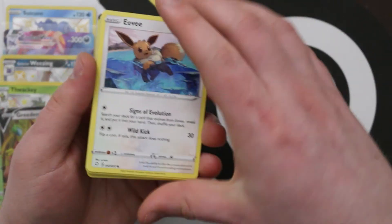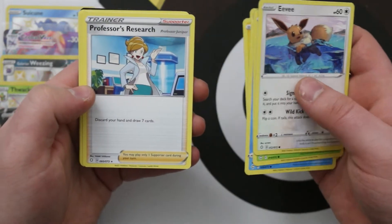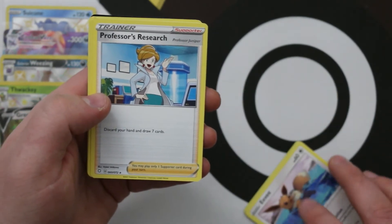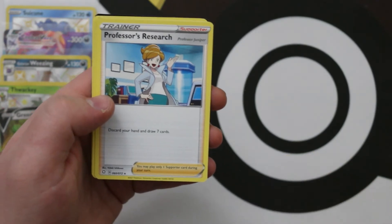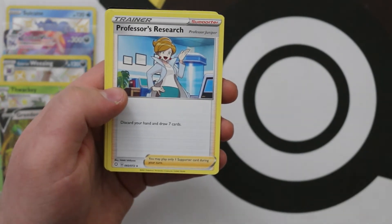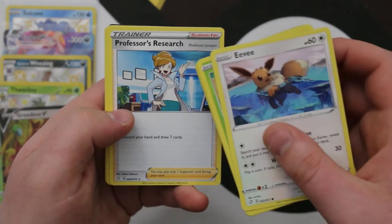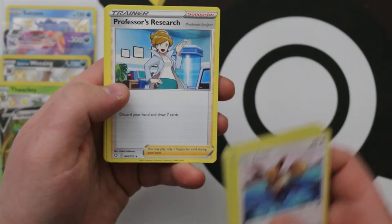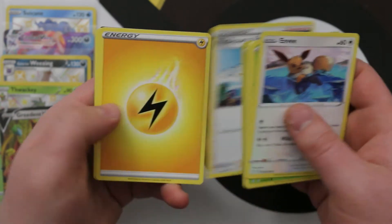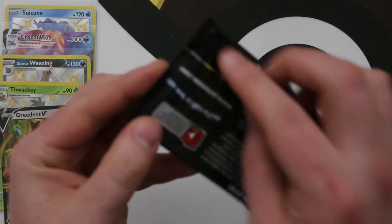We're getting a lot of this Eevee, which is good because Laura wants a billion of them. We've got a Reverse Gossifleur and Professor's Research featuring Professor Juniper. That's a new Boss's Orders using Lysander instead of Giovanni, and this is Professor's Research using Juniper instead of Magnolia. That's the way they're doing these now — they printed them as Professor's Research and Boss's Orders so they can keep the same card without having to reprint different professors and keep track of what's legal.